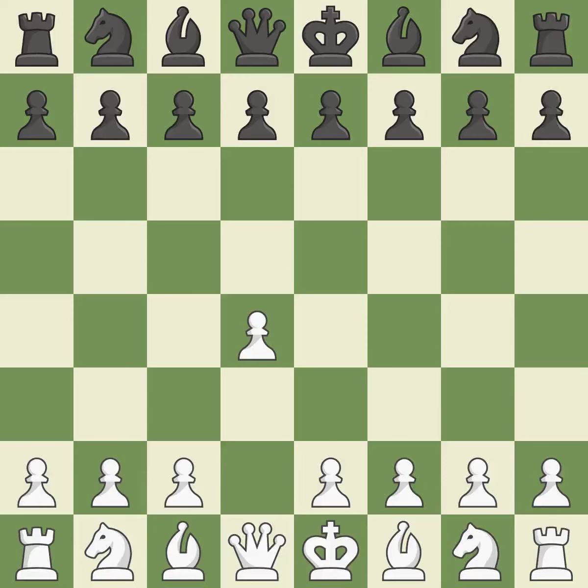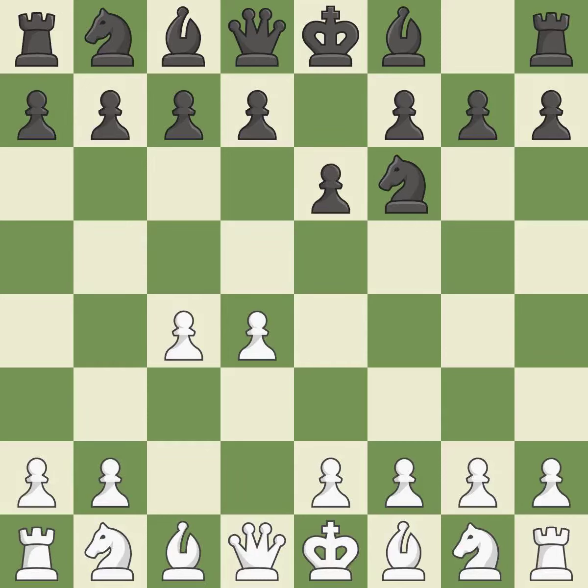Opening with the Queen's Pawn: the Indian game begins by controlling the important e4 square with the knight rather than a pawn. By taking control of the crucial d5 square and creating space for the knight to move to c3 without obstructing the c-pawn, move c4 helps to create a strong center. The move nf3 develops toward the center, putting pressure on the e5 square and adding another defender to the d4 pawn.